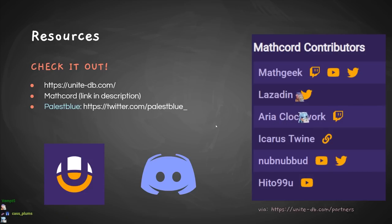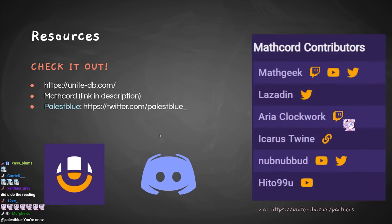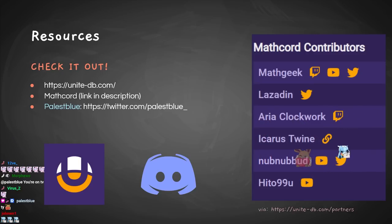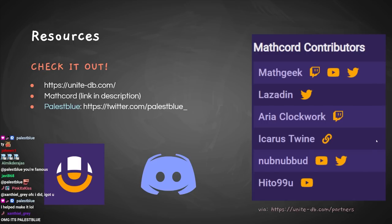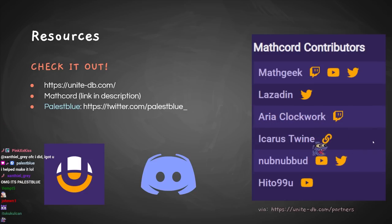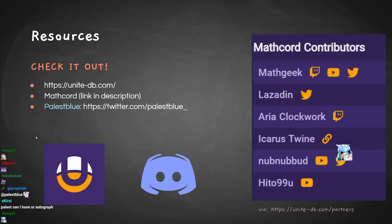A lot of help comes from different members of the community. Unite DB is a big one — a lot of the screenshots and emblem tools and data in this video come directly from Unite DB, so please support them. The Math Cord, which you can find linked in the description, is another resource I bounce ideas off of, especially for this video. One contributor, Evo, put together several builds you can check on their Discord. And Palace Blue, my girlfriend, helped make this presentation look presentable.